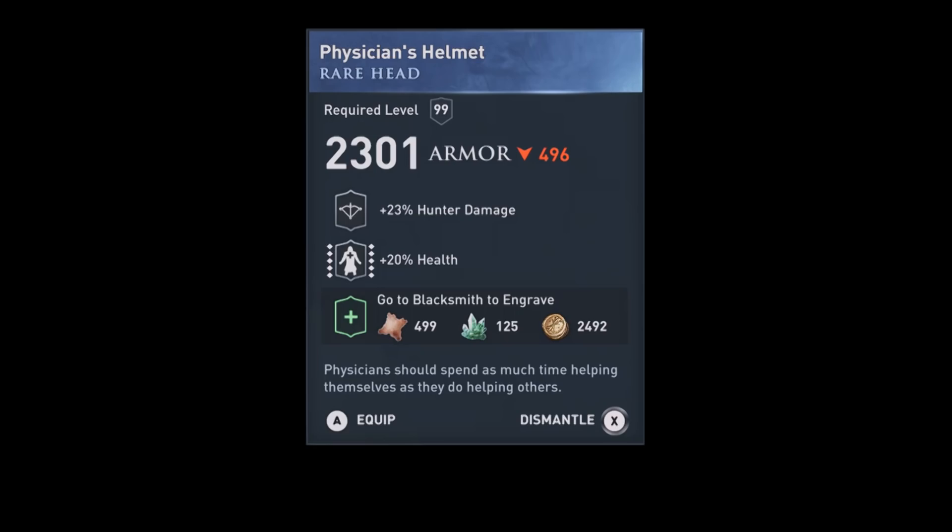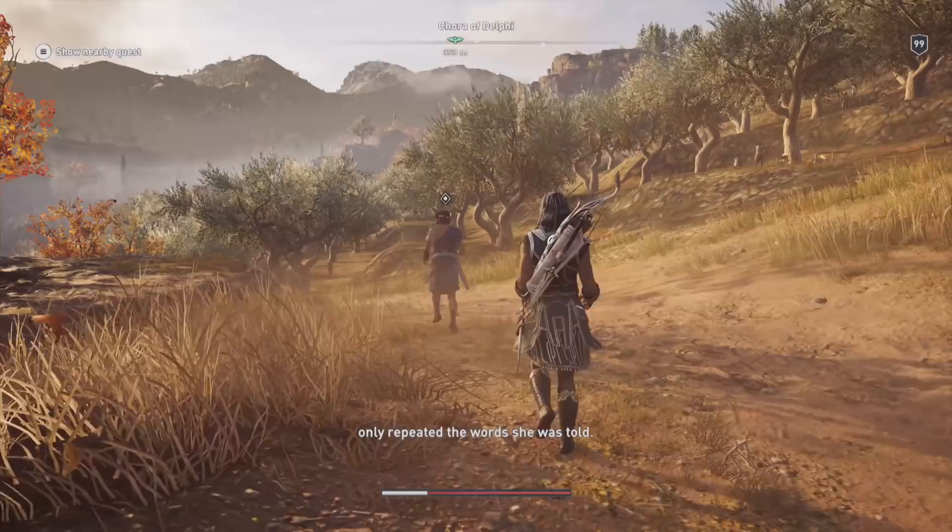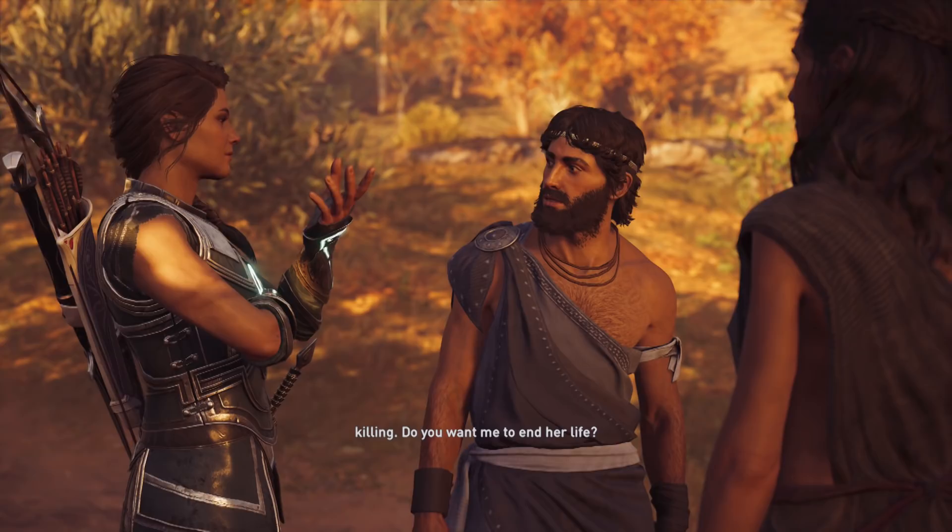Item number 9 can be found in Phokis. The questline starts with helping a healer. Complete a couple of quests and when you reach the quest Sins of the Past, you will be awarded with the Traveler's Pouches. They have warrior damage and damage on animals. Having damage on animals is unique, but it's not really good, so you're better off dismantling it anyway.